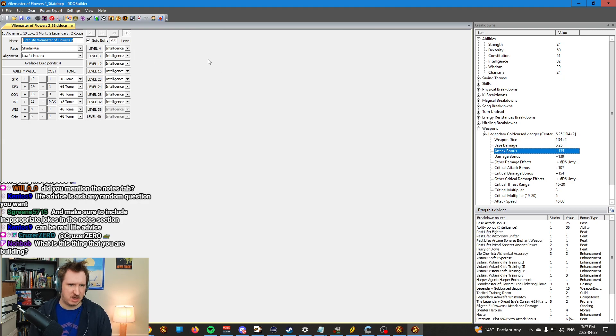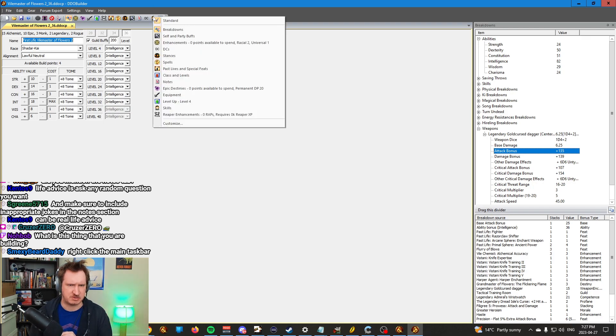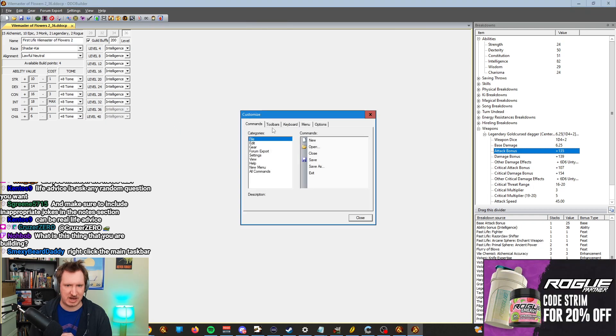And that's pretty much it. If you have any other questions about the builder or get confused about something that wasn't explained here, I guess I'm turning this into a YouTube video, so write a comment. You can also right-click the taskbar to customize and get rid of stuff — you can add or remove certain things on the toolbar, change what you can see in all these different areas. There are more options of course, but I don't really deal with any of that.